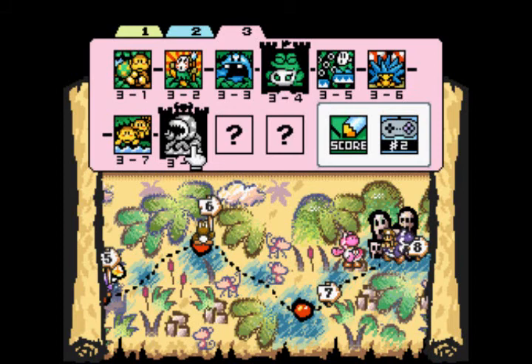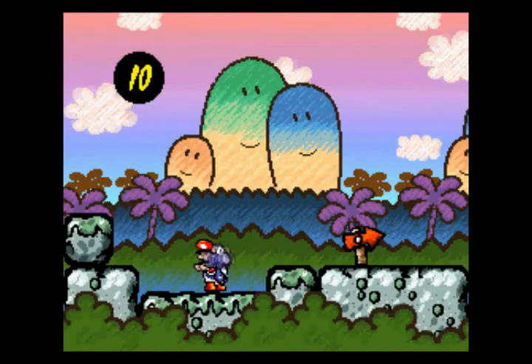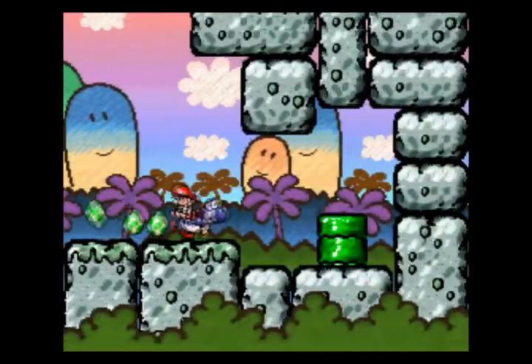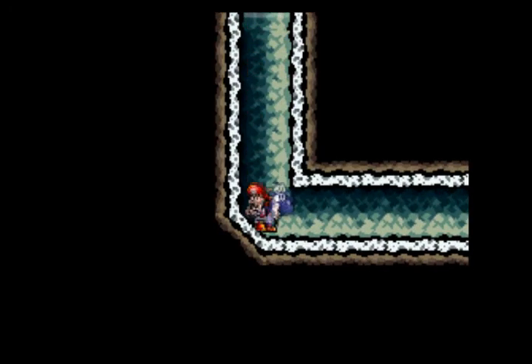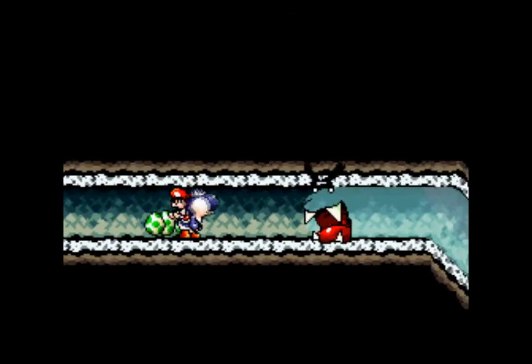But here we are in World 3's castle, and for once our world boss is a more conventional one — a piranha plant. Let's enter Naval Piranha's castle. Bit of soundtrack dissonance here — don't let the bright sky and smiling hills fool you. Don't let them lull you into a false sense of security. Very cramped quarters, although a pipe-ish, maze-ish, sewer-ish castle is very befitting of a piranha plant.